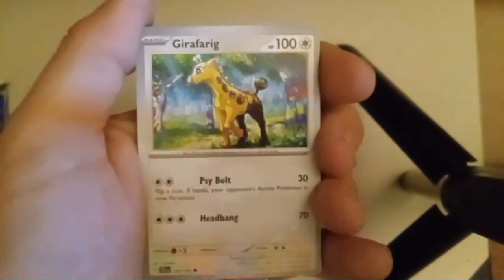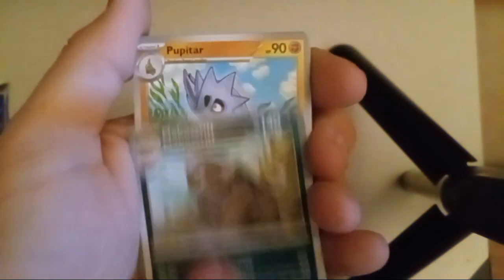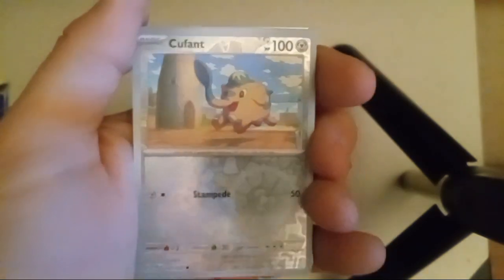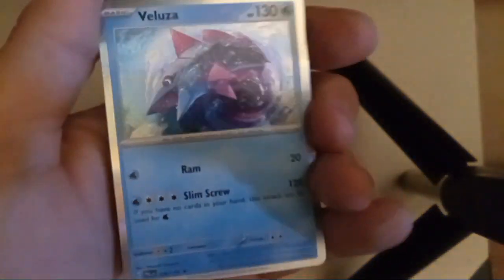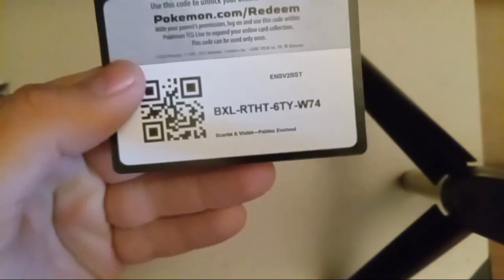I don't know what that one is — there we go, Girafarig. I believe that was Pupitar, Flamingo — not too bad. There we go, we got a reverse foil, another reverse foil, and looks like just a rare. Not too good of a pull on this one today, boys and girls.